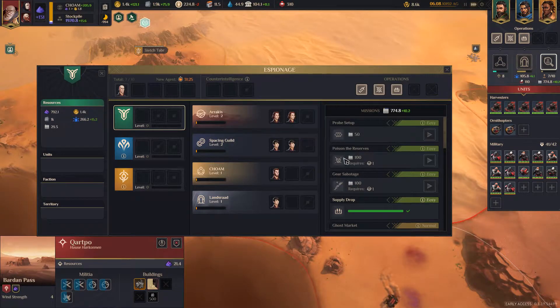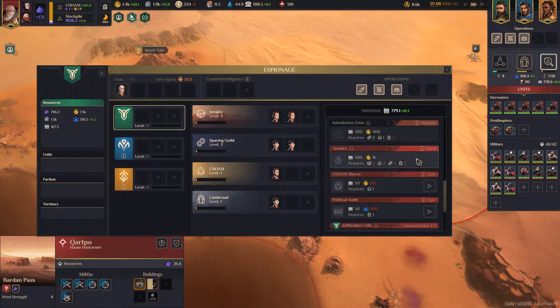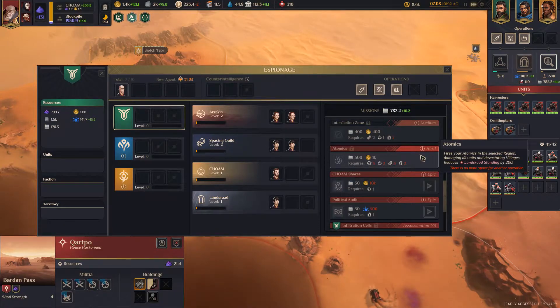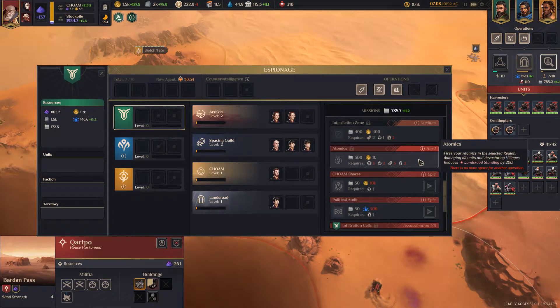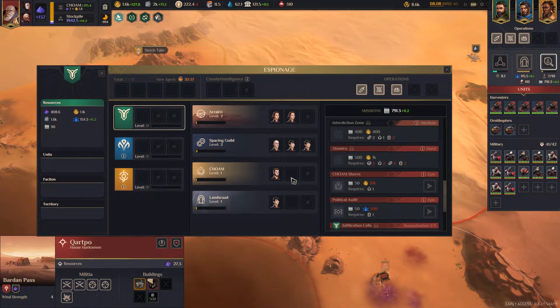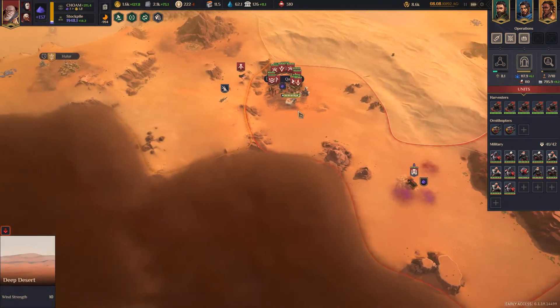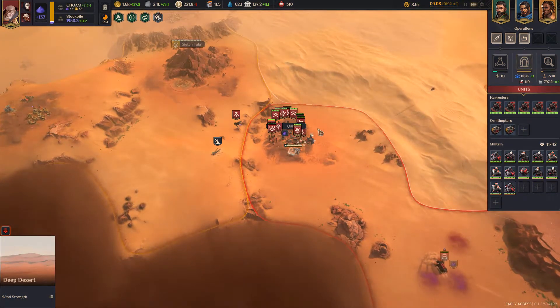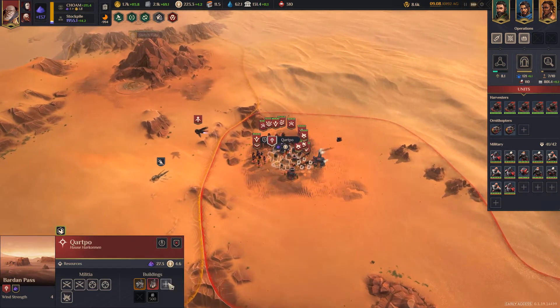Got an unassigned agent. I want to start working towards getting atomics - so I need a third one on the Spacing Guild. I'll need two across the board with a third on Spacing Guild and a third on Arrakis, so I need three more agents. It's going to be 30 minutes to my next agent. That's my goal - before the end of the game, I want to drop some atomics. That's a worthy goal.